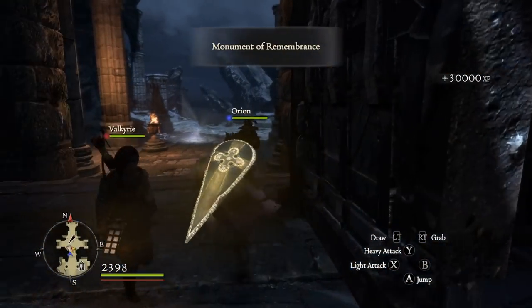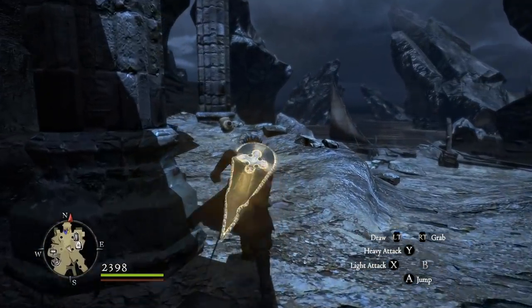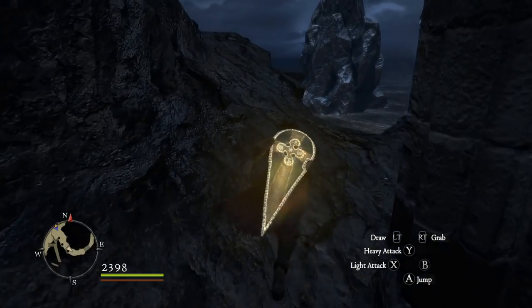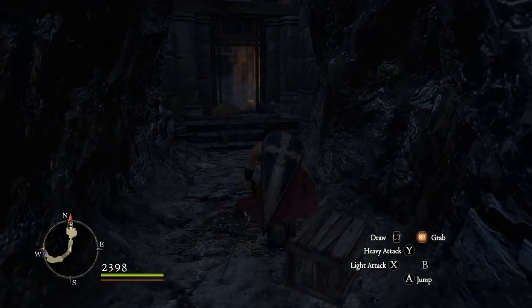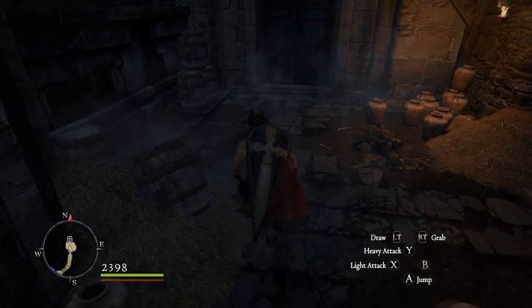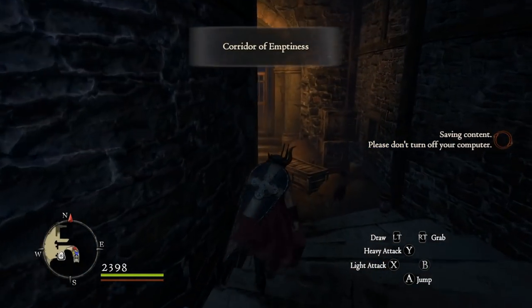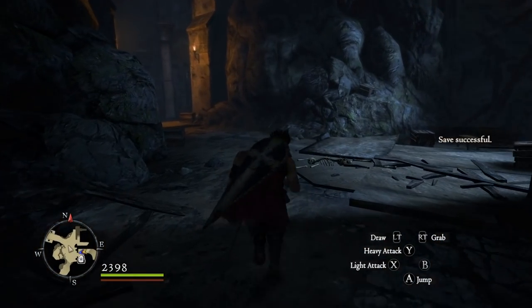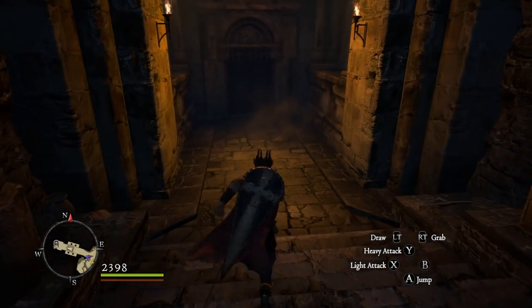Ranger is a strider now, which should honestly work better. The way things were going — two caster pawns and a ranger — they were all trying to stay back while I was trying to tank up front. Nobody was actively engaging. If I want something to rush enemies, climb them, and engage them, a strider is just going to be a better bet than a ranger.